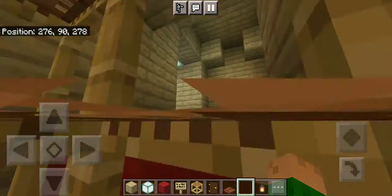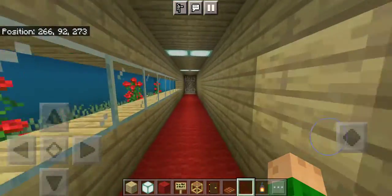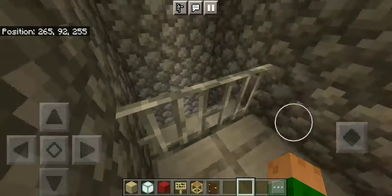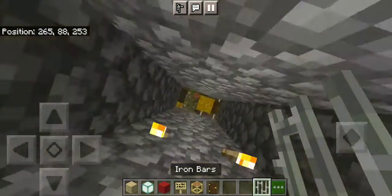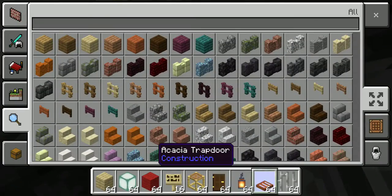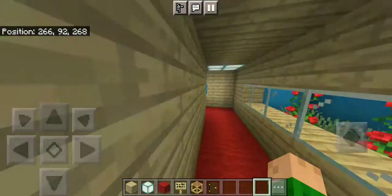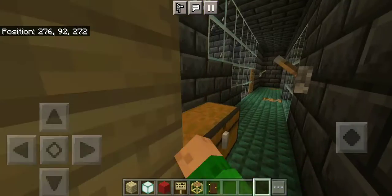Now let's enter the fourth floor. Over here is the garbage chute — in case you want to get rid of any garbage, you can just throw stuff down here. Let me show you where it leads — it leads down to this pile of actual garbage. So yeah, that was the garbage chute.